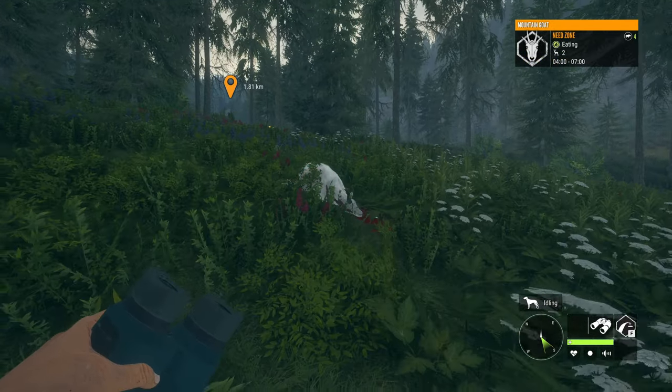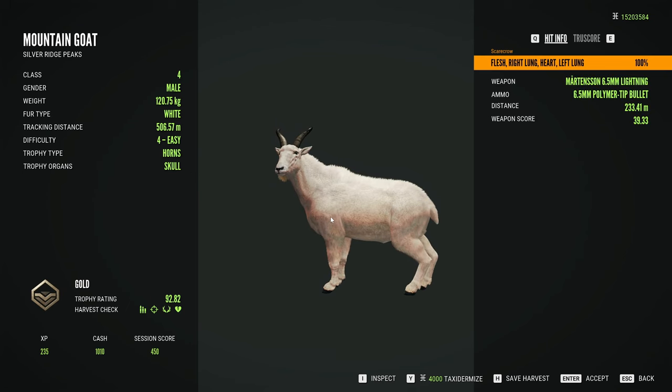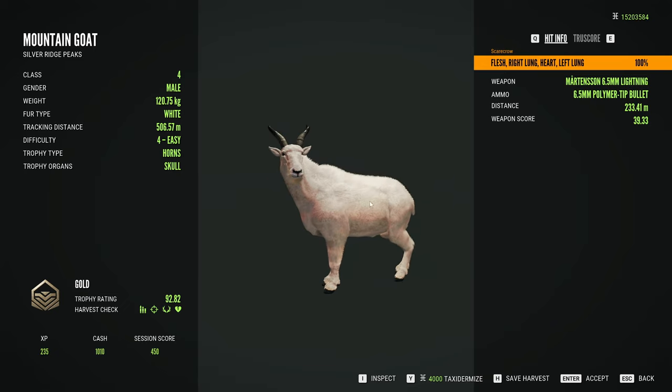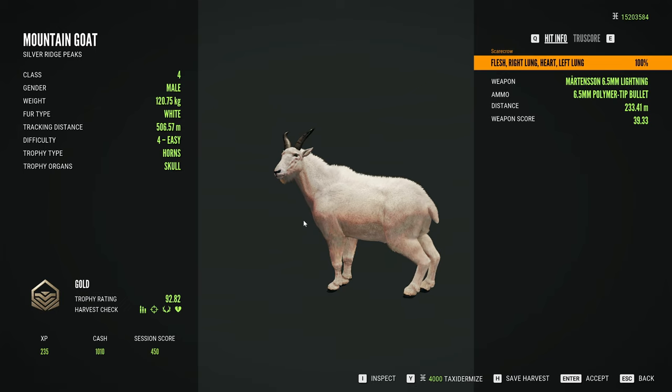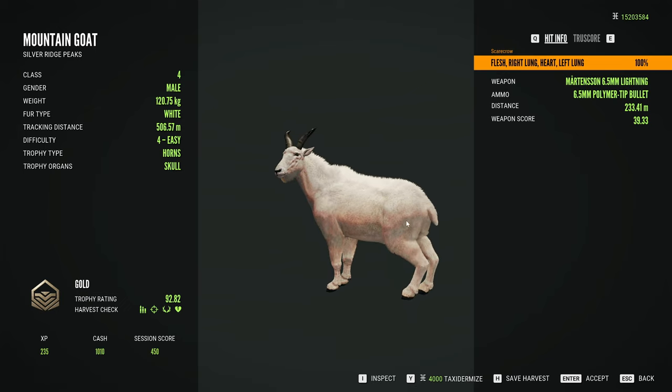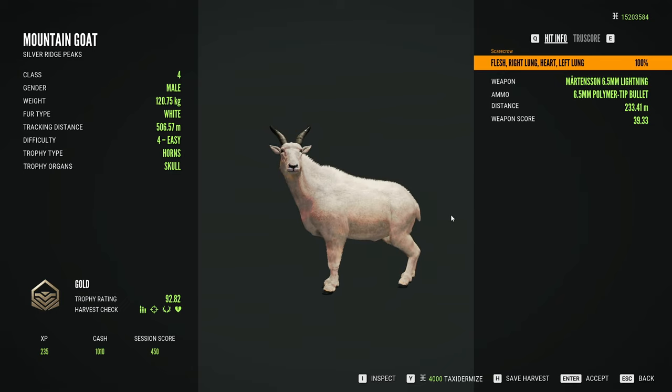Now one of the tough things about mountain goats is they do not have a drink time, which means you're only going to be hunting them in feed zones and resting zones, which can make it very difficult to find a large amount of them in a short amount of time. Some people actually really do like that about mountain goats, because it makes getting a trophy a lot more rare than something like a white-tailed deer.